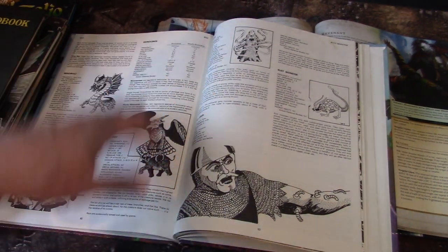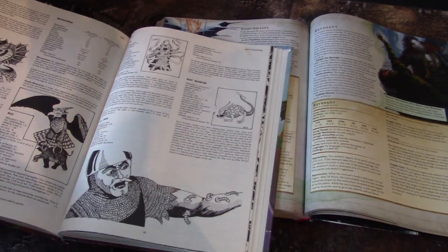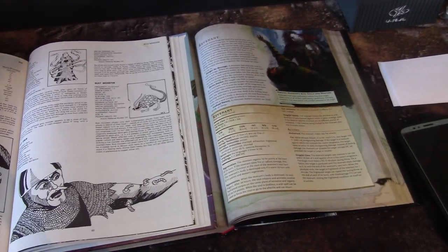Rock, Giant Rhino — those are all gone or relegated. But the Revenant, which appears in the Modern Monster Manual, actually made its first appearance, I do believe, in the Fiend Folio.